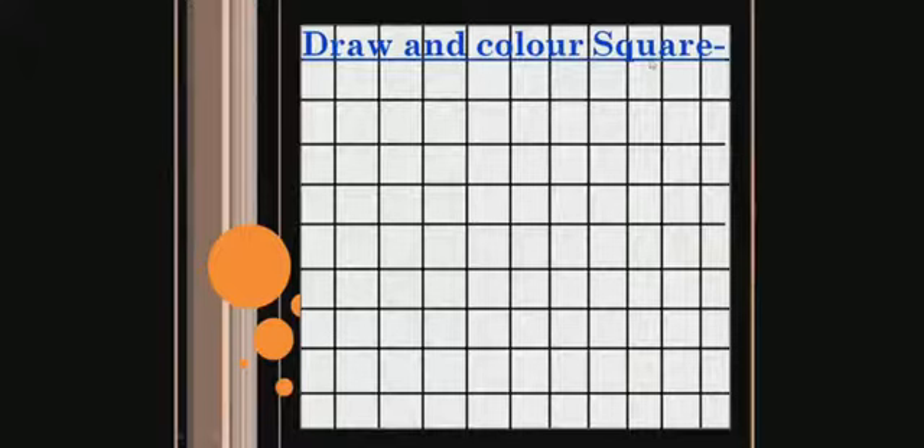For drawing that, you have to put a dot on your notebook. I have put it a little broad so that you can see, but you don't have to put a dot that big. Now, where you have put a dot, you have to count your boxes on the right side — three boxes: one, two, three. At the end of the three boxes, put a point on the right side, like this.